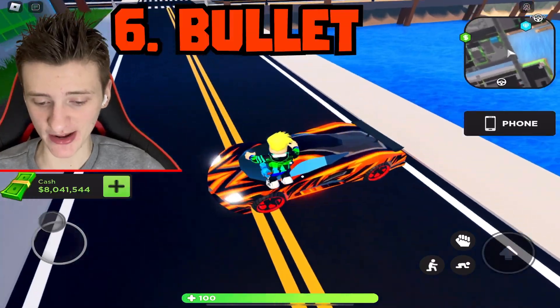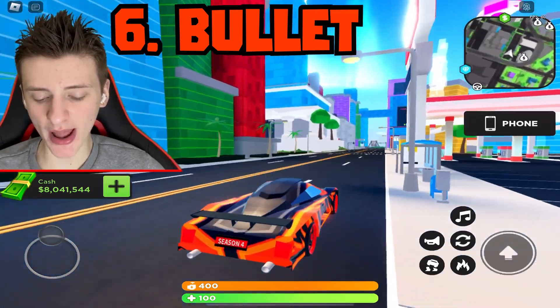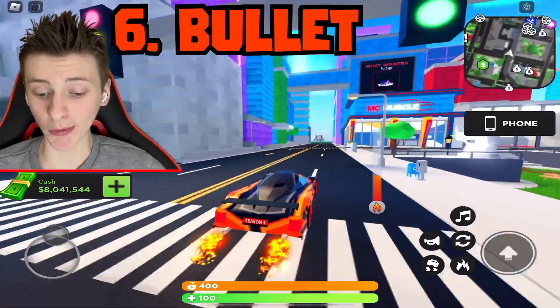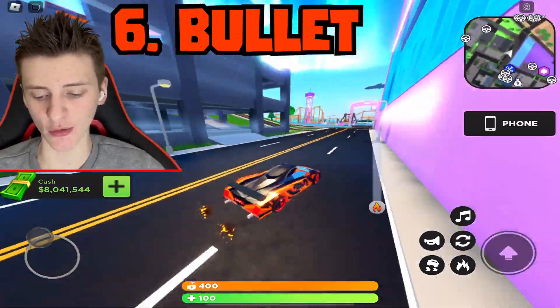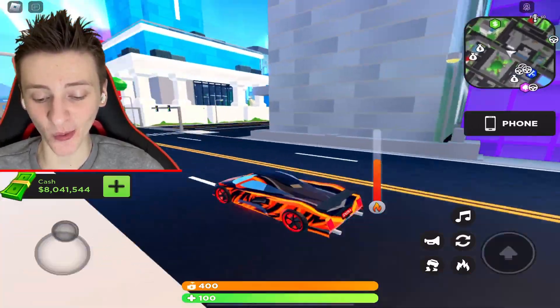Next up is a vehicle I was actually considering putting at number two. This vehicle was available for one week — seven days — and cost 800 Robux. It was introduced in Season 4 as the very first Robux vehicle in the game: the Bullet. It came with a cool skin called Bullet Flames, bullet rims, and a bullet spoiler, as well as the vehicle itself. It is a pretty fast vehicle.